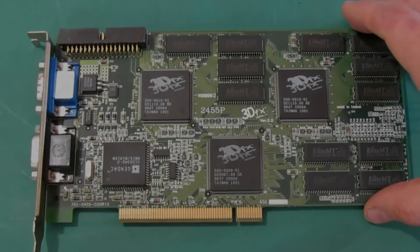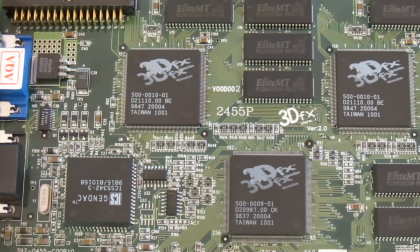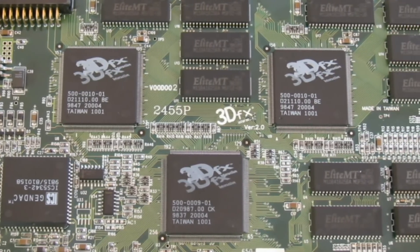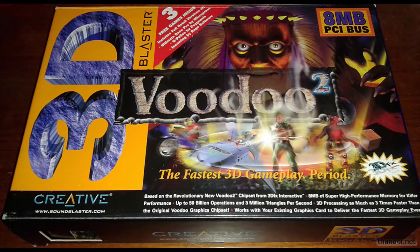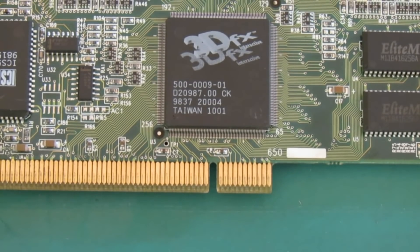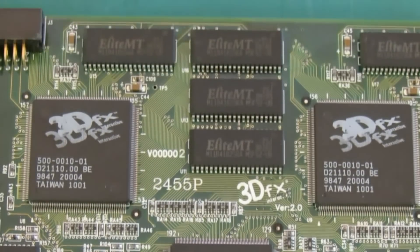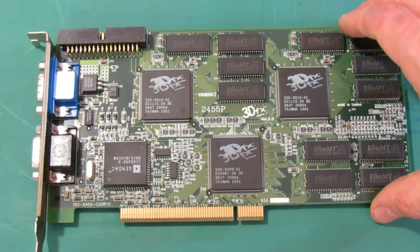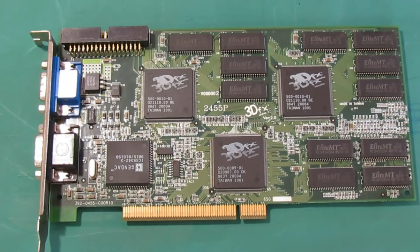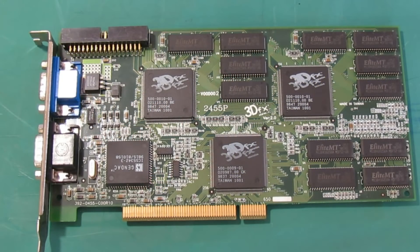So with all that out of the way, let's look at the actual card. This is a Creative 3D Blaster 12MB Voodoo 2 — or at least that's what I thought for the last 22 years. Even though I bought this card brand new in an unopened Creative Labs 3D Blaster box, I recently noticed there is no CT number anywhere on the PCB. Further research revealed the card is actually made by A-Trend and not Creative. How an A-Trend card ended up in an unopened Creative Labs box back in 1998 is a total mystery to me.